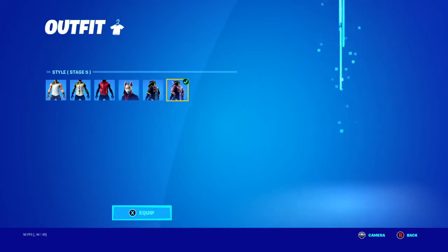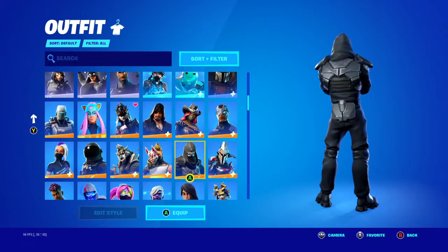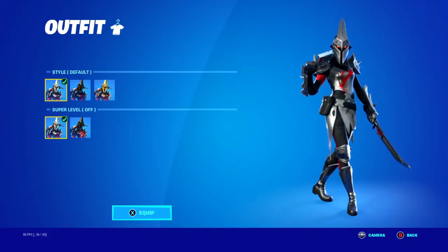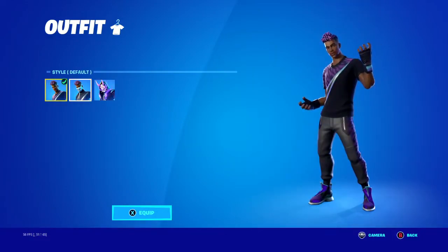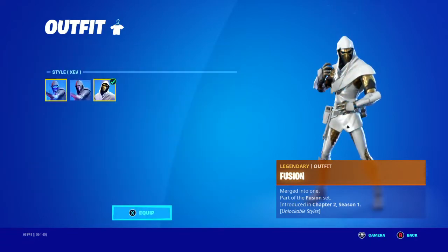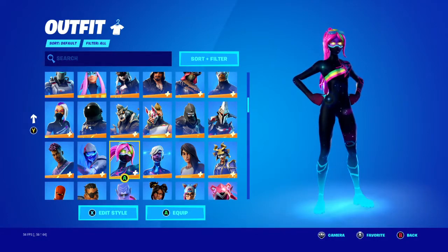Drift — they done him right, he's honestly one of the best male skins in the game. Enforcer — I was never a big fan of him. Eternal Knight — I like her. Fade — the edit style without the mask makes the skin look a lot better. Fusion — he's not too bad. Galaxia — what an amazing Fortnite Crew skin. She was the first Fortnite Crew skin and she almost blew all of them out of the water. Not too many good Fortnite Crew skins in my opinion.